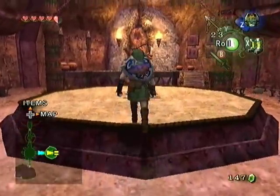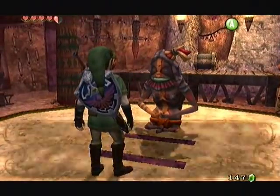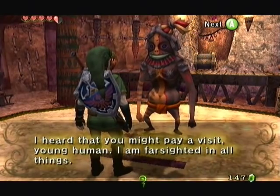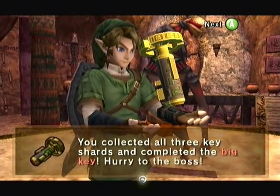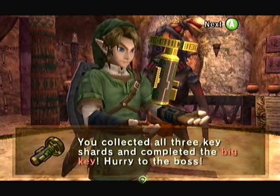Let's talk to this guy. Don't roll into him — that's the second elder I've rolled into now. Who have you heard from? You've been sitting here in your little room for the last who knows how long. So we've collected all three key shards, and that's the big key for this temple.